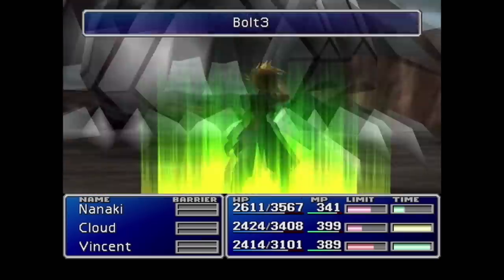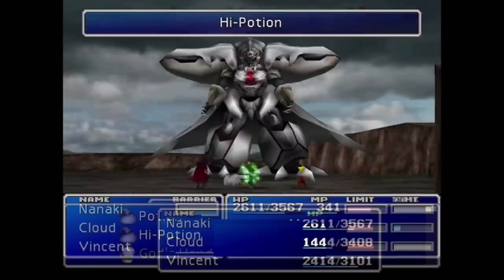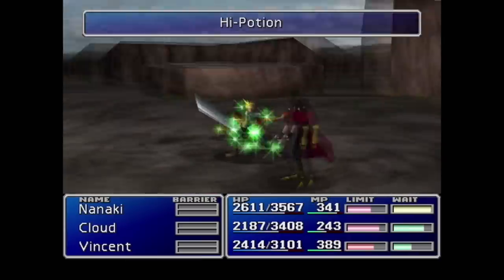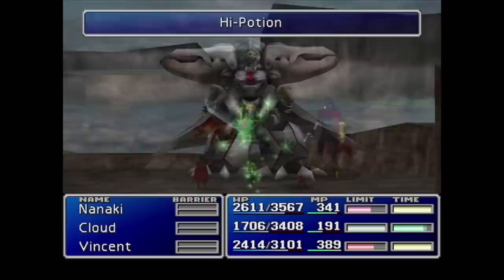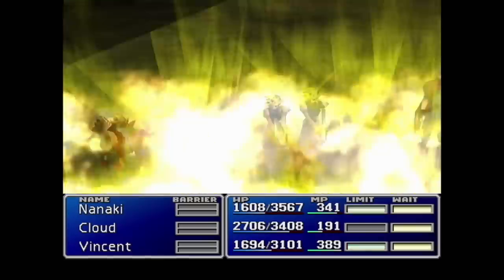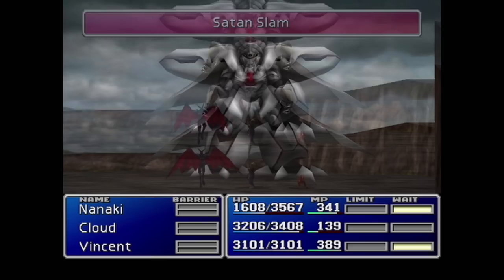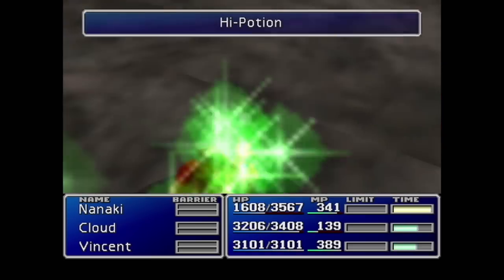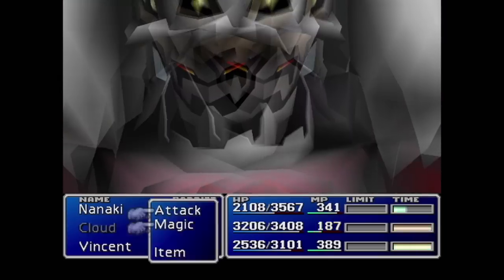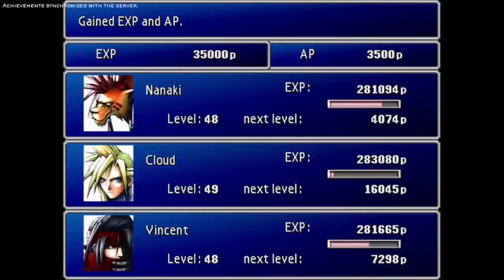During the downtime prior to this we also got Vincent's level four limit break — Chaos. It's nice, but the only downside is that we lose control of him. He does deal probably the most damage out of the party, so it's a decent trade-off... or so I thought. Benny from the future here: not a great trade-off. Bad things happen.